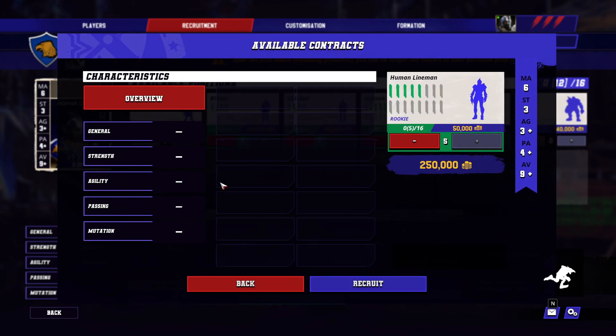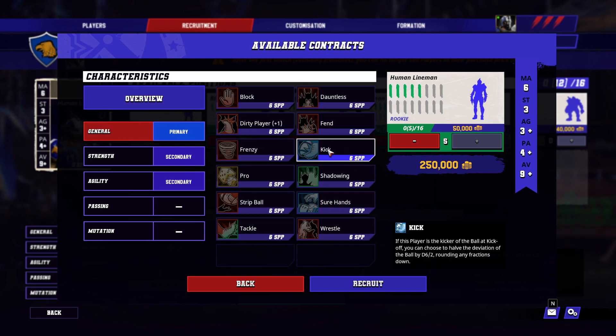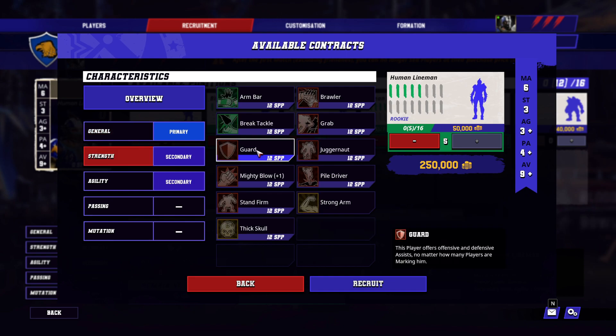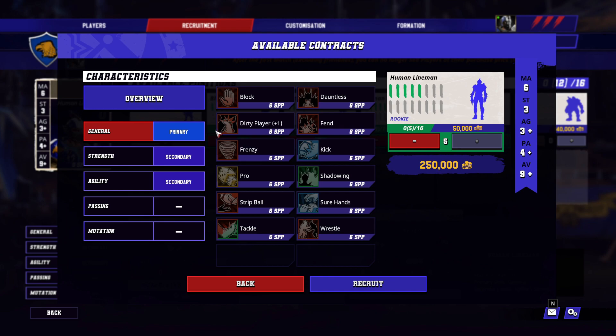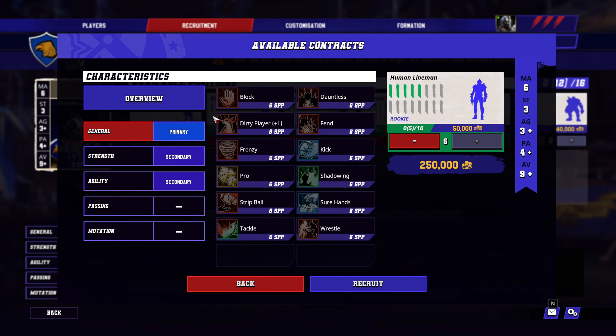Looking at linemen: they are essentially body shields standing on the line of scrimmage. However, if you can pull one off the line, I highly recommend giving one of them kick — kick gives you more control over where the ball goes. For line of scrimmage linemen, go with block, since that's where body-to-body contact happens. Wrestle would be a great third skill, and you might want to consider guard — expensive at 12 star player points, but very handy for strength advantages and two-dice rolls. Also, try to dedicate one lineman to having sneaky git plus dirty player, because you really need someone to take the other team's key players off the field quickly to help with the war of attrition.